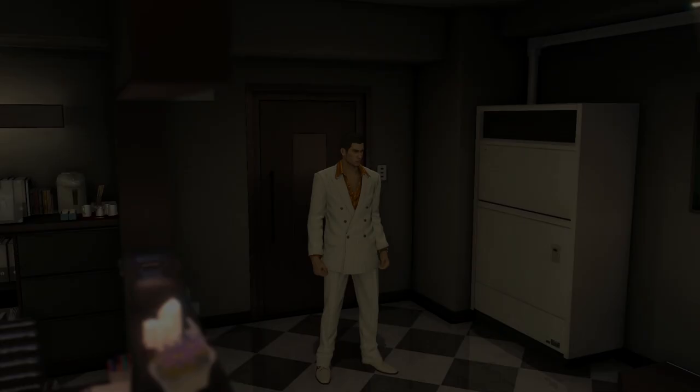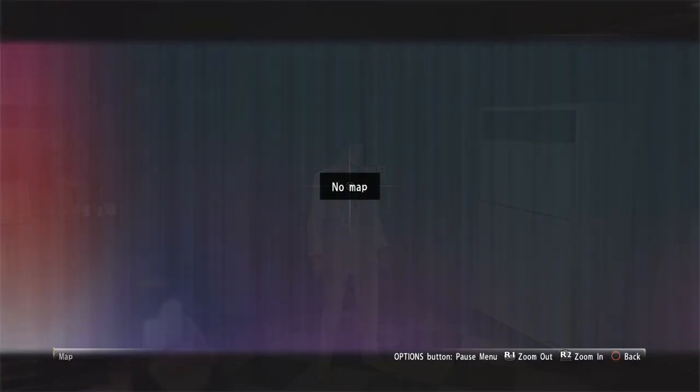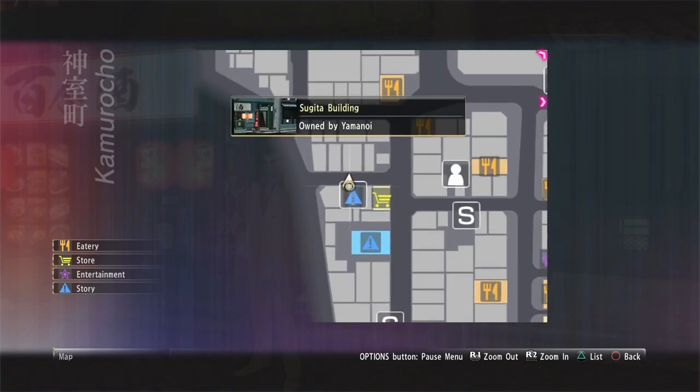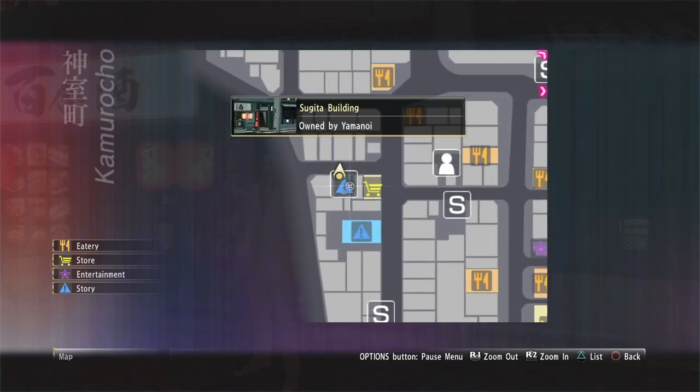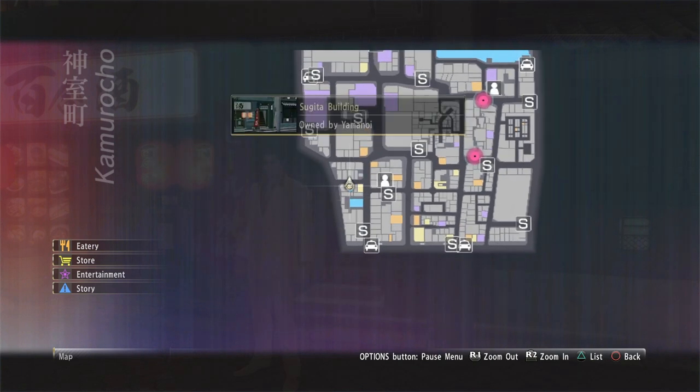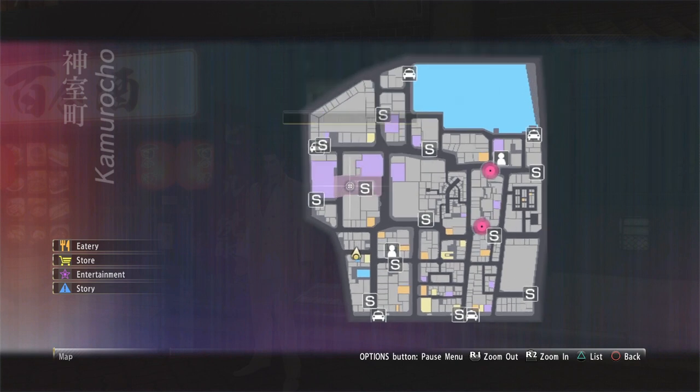I will open up the map and show you where it is. It is — we cannot show you here. That's annoying. Let's go outside and reload this. So here, the Sujita building is right here. And in order to get to the Sujita building, it's basically here. It's this little blue thing.